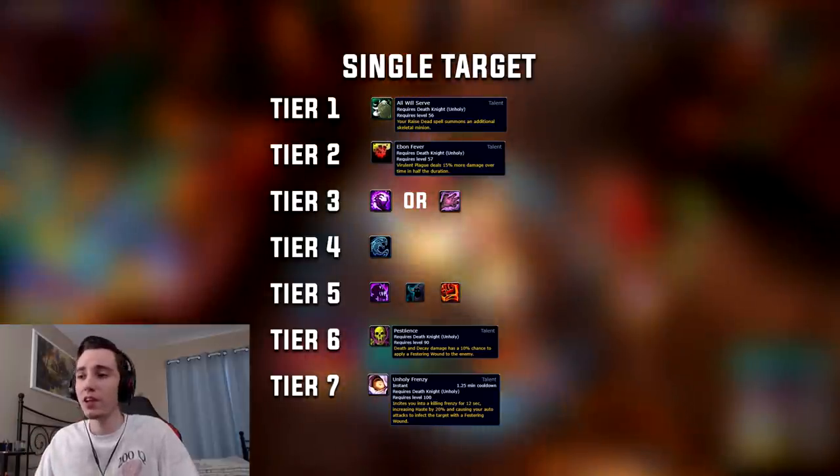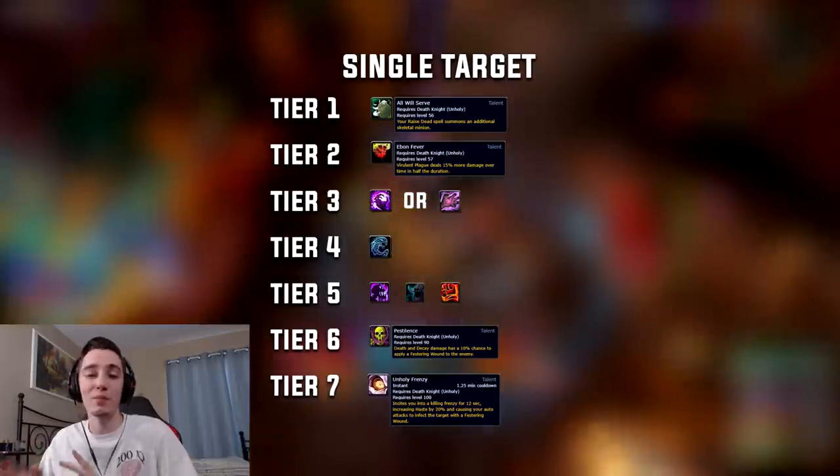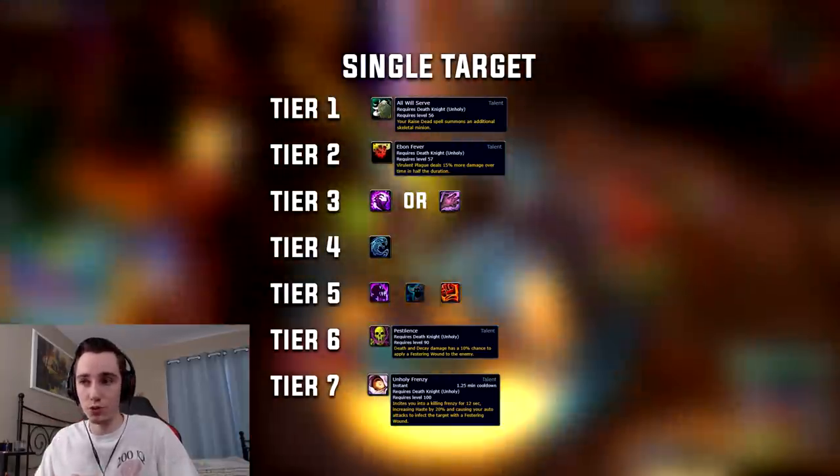Tier 2: Ebon Fever. Tier 2 is a strictly numerical tier — it doesn't change your gameplay. Ebon Fever just does more on paper than any of the other talents when it comes to single target damage, so you just choose this one.